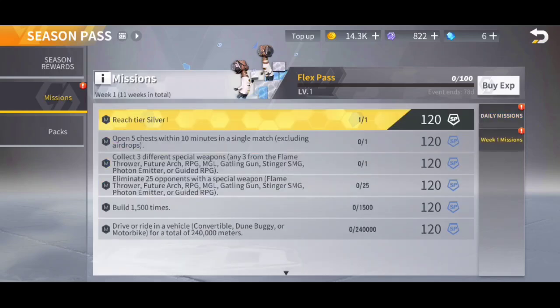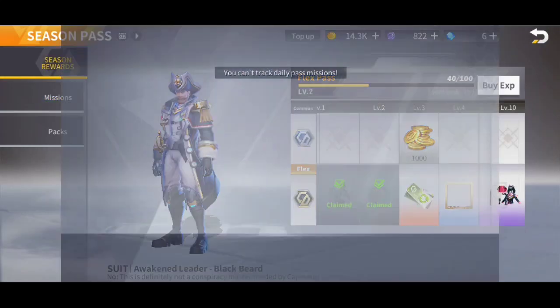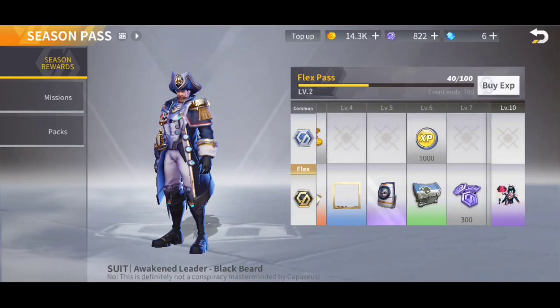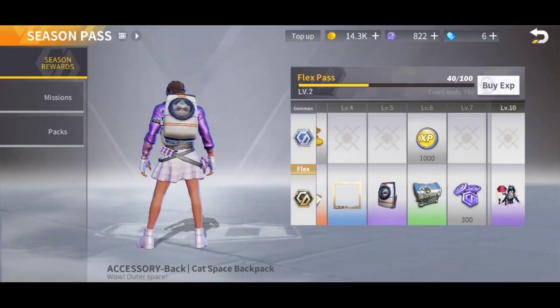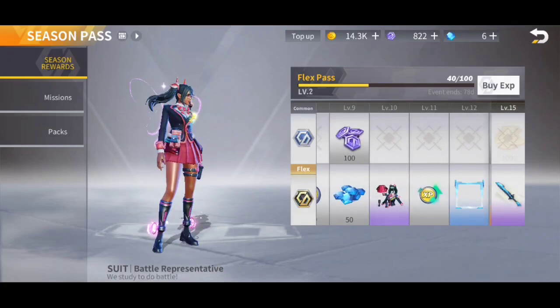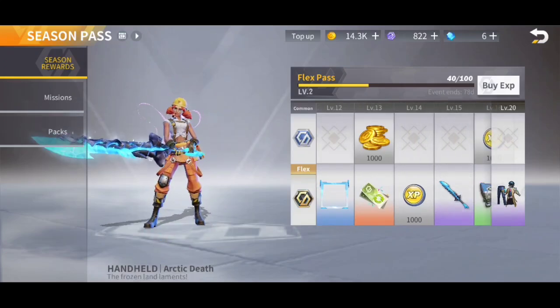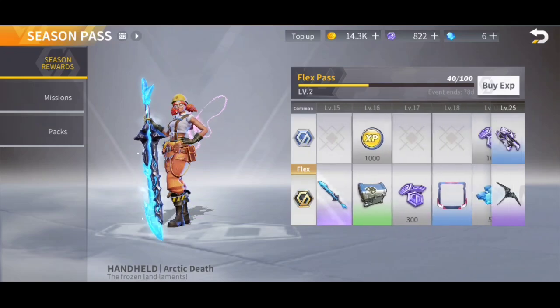Now let's go over to all the other missions. At tier 5, it's a cat inside of a space accessory — that's kind of cool. At tier 10, you get this cute enemy girl. At tier 15, oh my god, that's a sick buster right there.